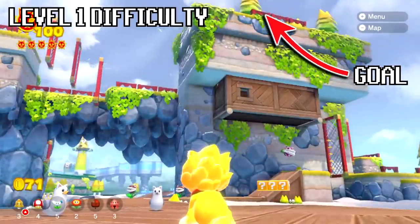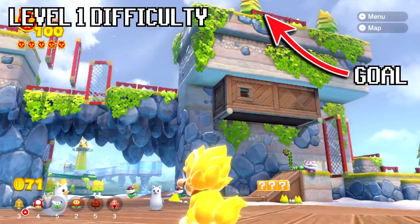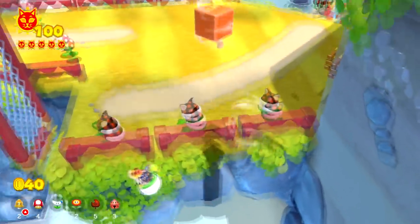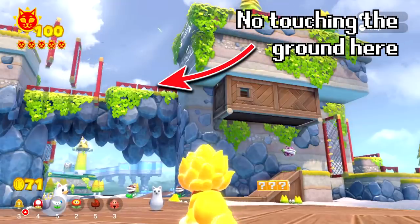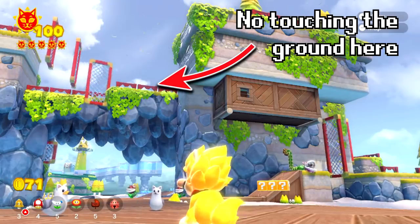A level 1 difficulty jump is getting up to the top part here in Scamper Shores. With the Propeller Box and the Catsuit, you can get up to the middle part here without any problem, and from there you can jump up to the top without even needing to Bowser bounce. But let's make this a bit more difficult — let's say that we're not allowed to land on the middle platform and you still have to make it up to the top. Here's what I did.